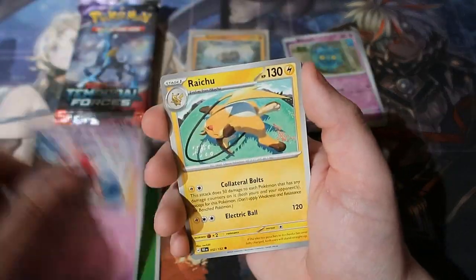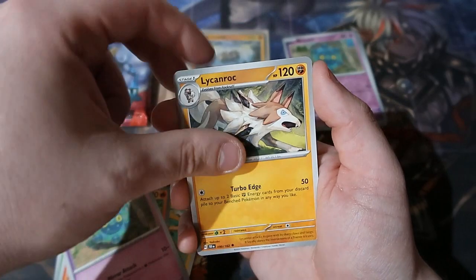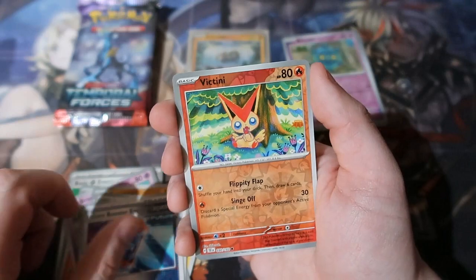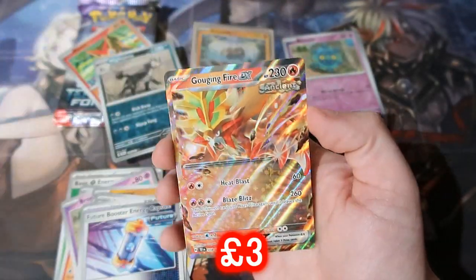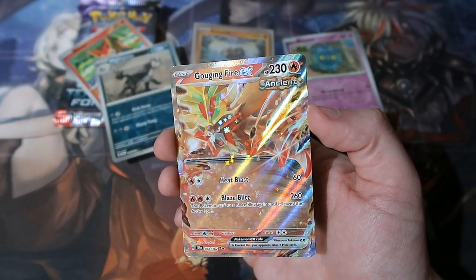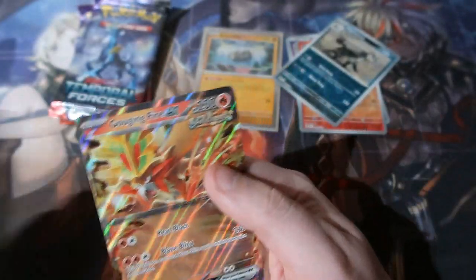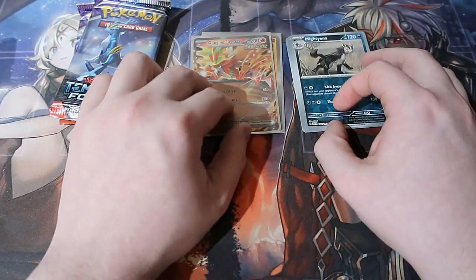We need one good hit — that's all we need. Mr. Mime, Raichu, Snorlax, Victini, Bronzor, Lickitung, Delcatty, a Boost Energy Capsule, a Victory Star Victini, a Mawile. There we go — we got Gouging Fire EX Ancient! That's the Entei prehistoric card. That is cool as anything, that is cool. I like that. Let's leave that up — very good.